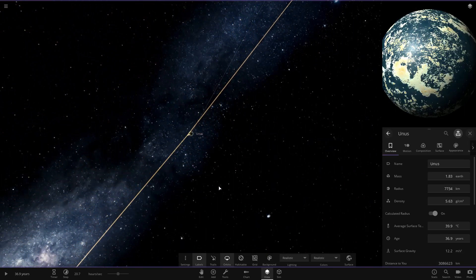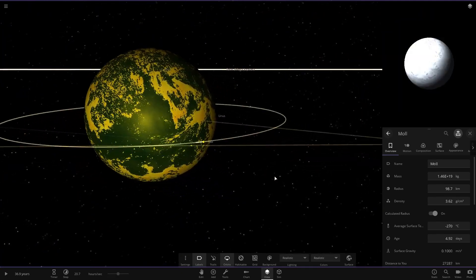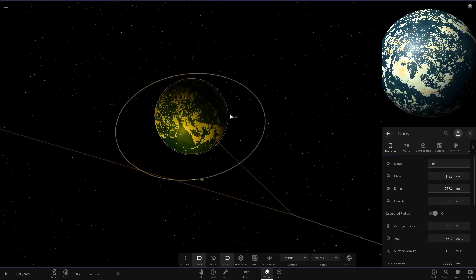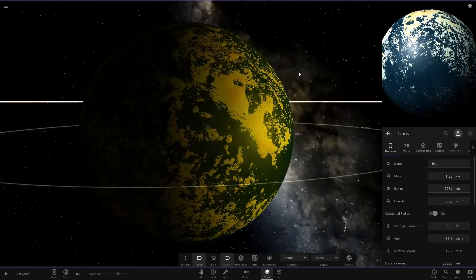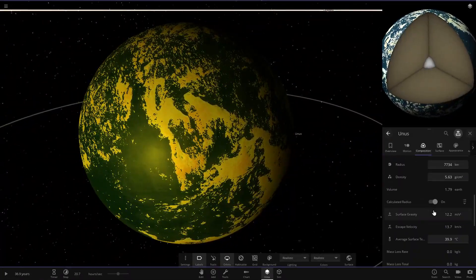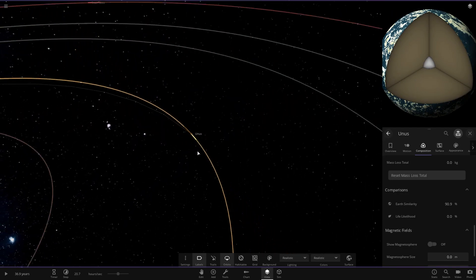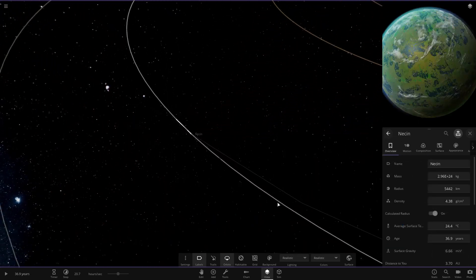Next object we've got Unis over here — very ocean-heavy as we can see, again with the yellow starlight. It's also got one little moon around it, very close to the parent planet — that'd be quite a cool picture. Unis here is mostly an ocean world, but it doesn't look like there's any atmosphere on it, so you wouldn't get any life stats. Pretty decent similarity at 90.